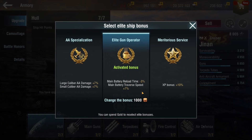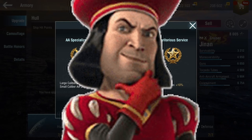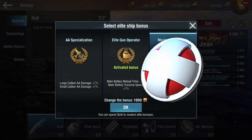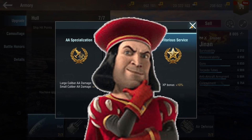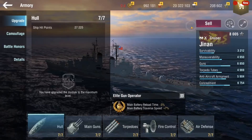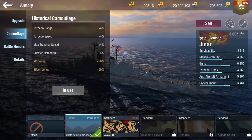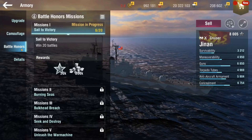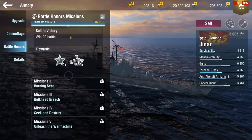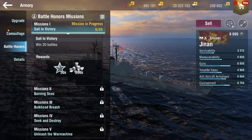There's also Elite Gun Operator in case you want to make the reload faster for your main guns — that's what I opted for. Merit of Service I wouldn't advise unless you're trying to XP grind and convert it. Camouflages are pretty all right, not too bad. Battle honors — you actually get quite a few of them for the tech tree line, which is not bad.